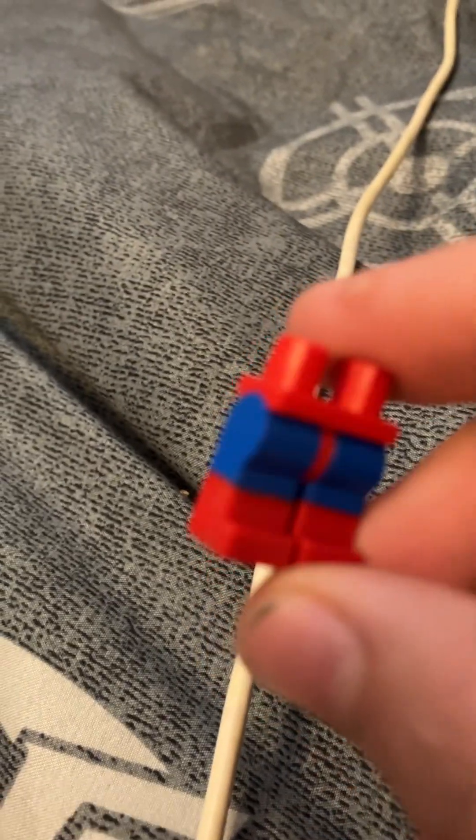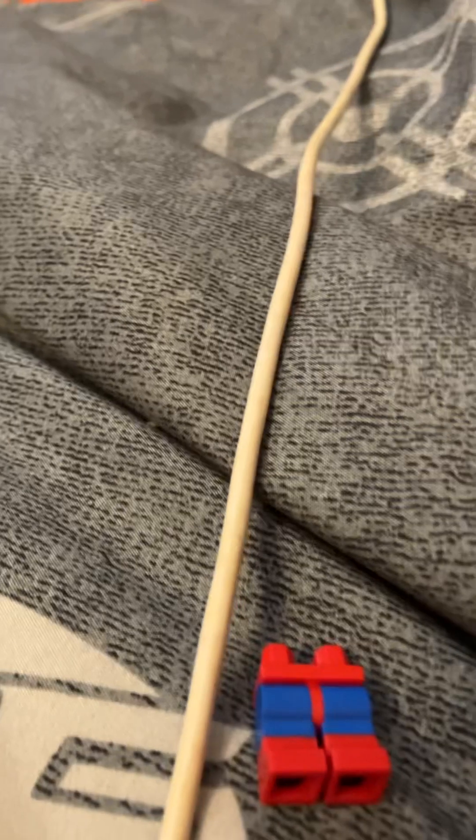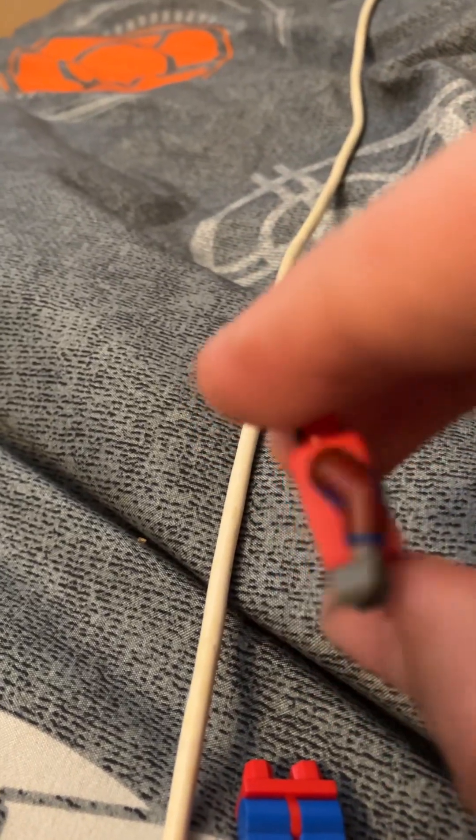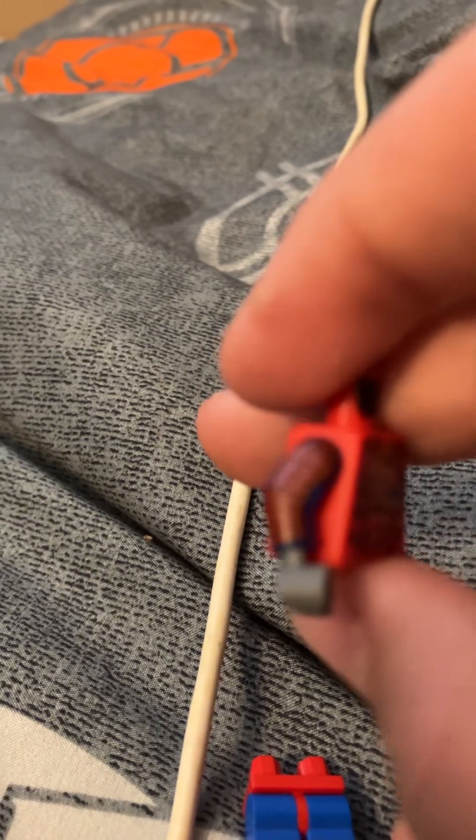We're going to start off with some dual-molded black and red and blue legs with a red hip piece. We're going to use the Carnage torso with some Spider-Man printed arms and dark grey hands. Then we're going to add these handcuff pieces to give him like some big web shooters — his webs are also fire in this universe.